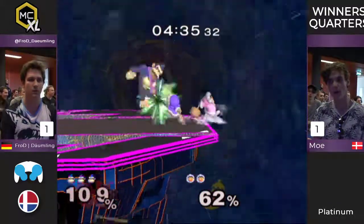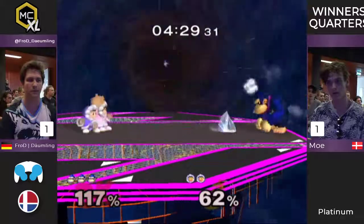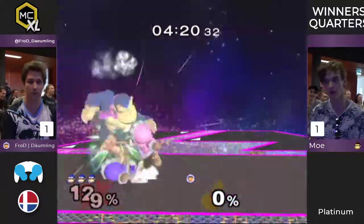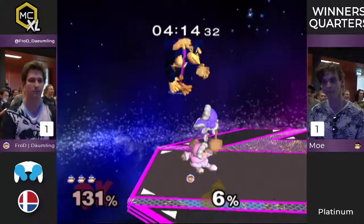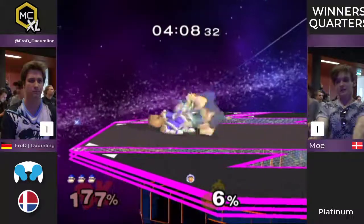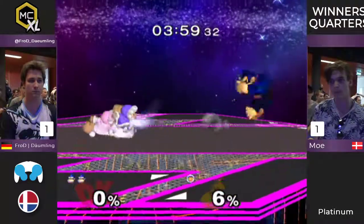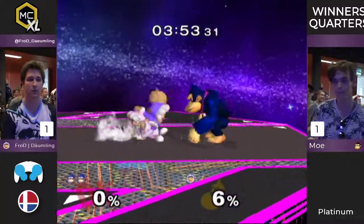Moe looking really strong. But Doinling — this is his preferred stage, so let's see what adaptation he can undertake. He's not gonna engage, but then again Moe doesn't have to, but he does anyway with a neutral B in the face, and that's gonna give him another charge shot. Look how happy he is. But wow — I think he was contemplating giving him the suicide grab. And Moe with the invincibility going in and already dealing some damage to Nana. You don't see her percentage, but the game does remember, and it affects how far she flies.